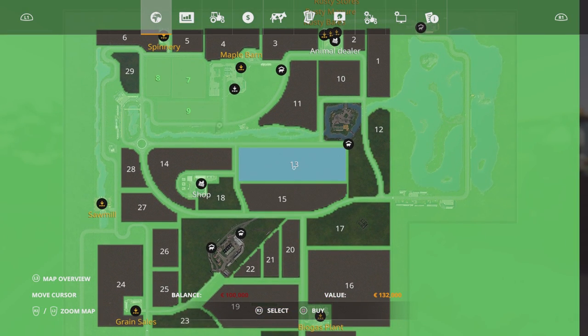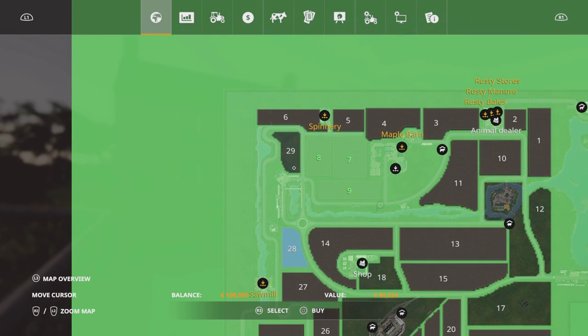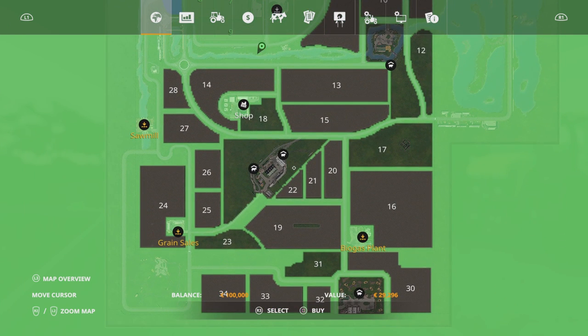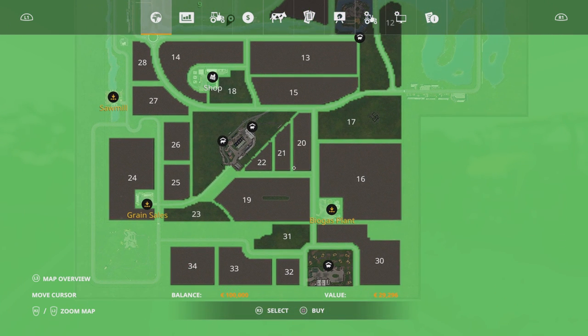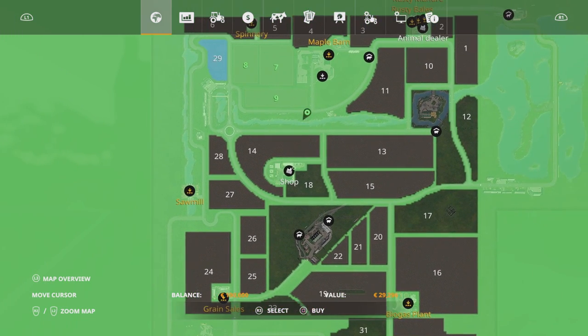Field prices are pretty good. There are some smaller fields and some larger ones. There's a little bit of forestry, not a huge amount — down at the bottom. That's already part of the periphery, so you haven't got to buy it, but there is some forestry down there to look at.